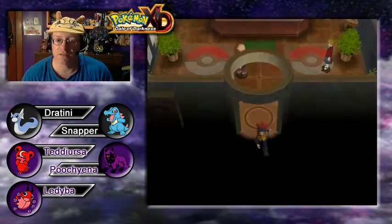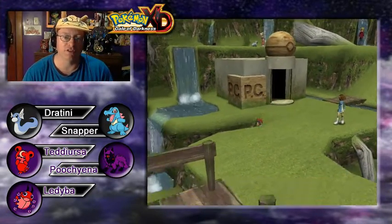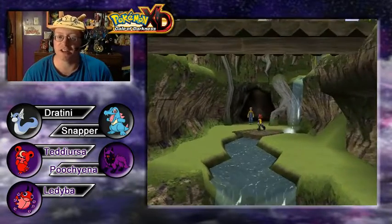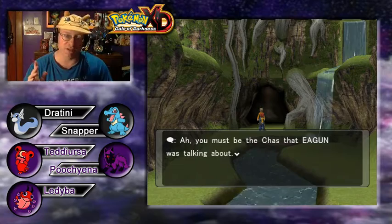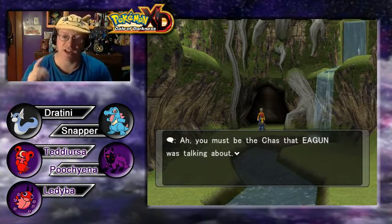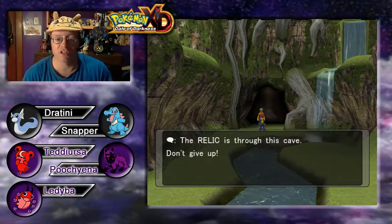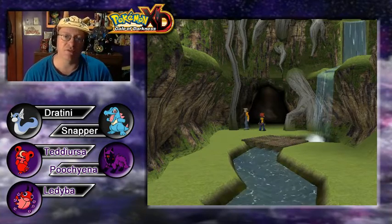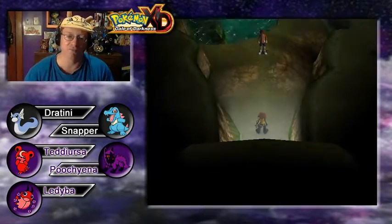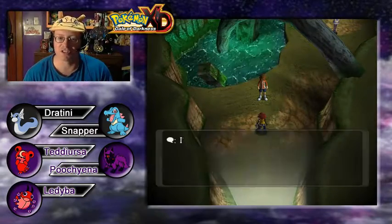Let us finally get back on track. You may have noticed there was no episode of Pokemon XD yesterday — in fact there wasn't an episode of anything yesterday. Before I continue though, an NPC addresses us: 'You must be that Chaz — the Chaz that Egon was talking about. I've heard that you battled to open the hearts of Shadow Pokemon. The Relic is through this cave. Don't give up.' Alright, he's going to let us in. We're going to be able to do some battling. This place is really bad for the lag on the computer — all those waterfalls out there are slowing things down.